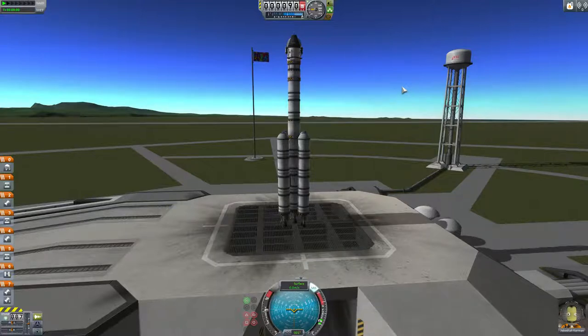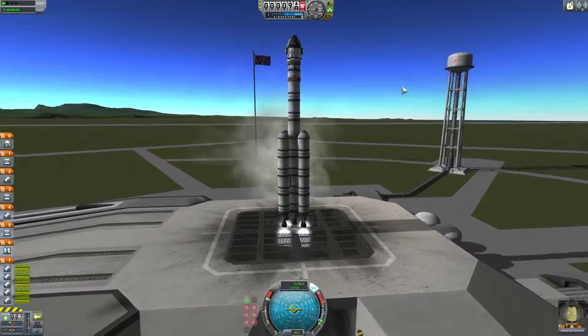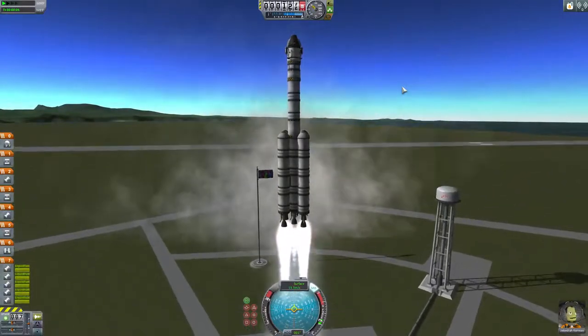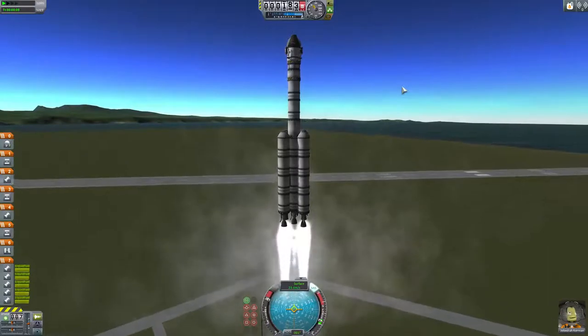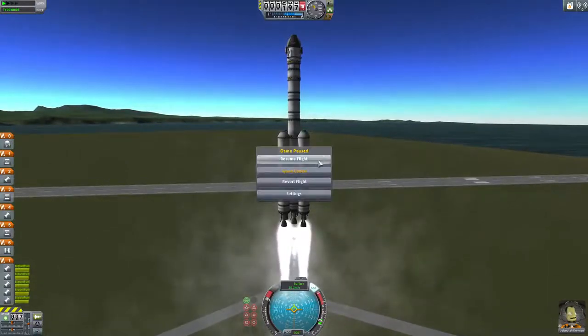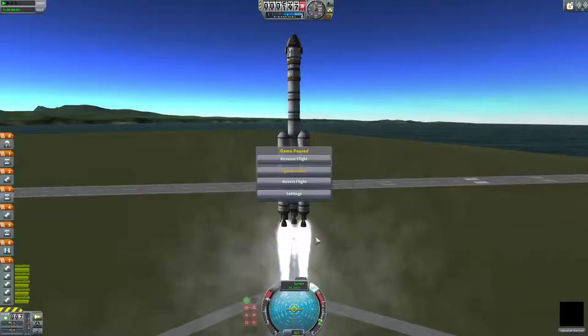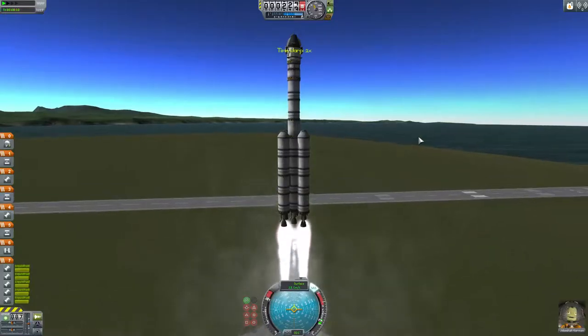Okay, we're going to lift off here in three, two, one — and we have ignition and lift off! Wow, that's loud. Really, really quick — I need to turn down how loud the thrust is. There we go, that's a bit better. And we're making some pretty good speed here.